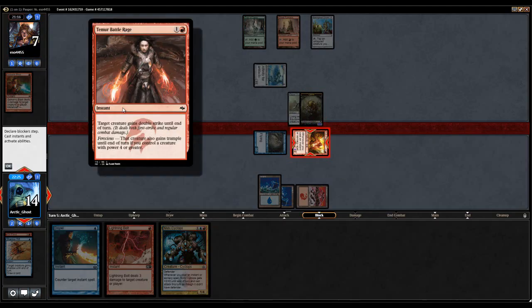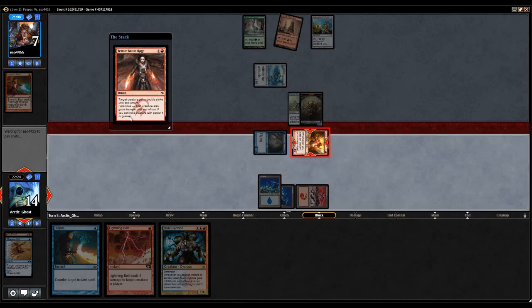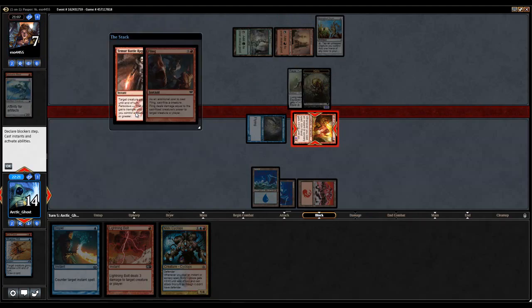That's right. So for anyone wondering why the Kiln Fiend should get trample — Ferocious says that creature gains trample until end of turn if you control a creature with power four or greater.